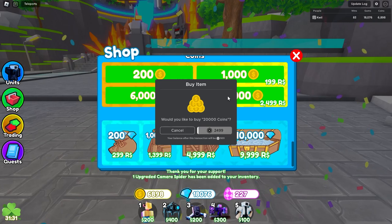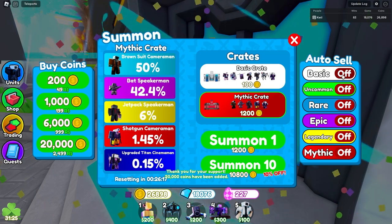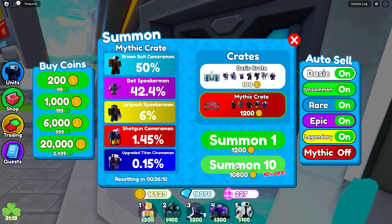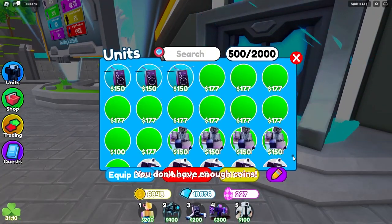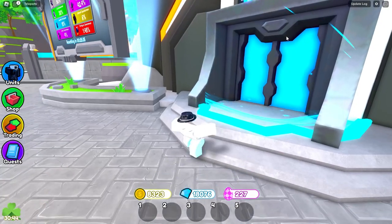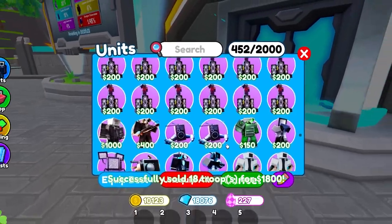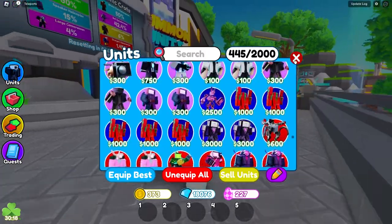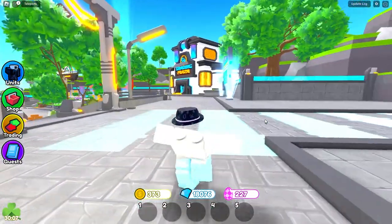To finish off the video, I'm going to buy another 20,000 coins and open the brand new mythic crate. Let me auto sell everything but mythic. As expected, I did get a mythic, and we got another mythic. We don't have enough coins — I have to sell some stuff, even some legendaries and DJ speaker men. One more summon — give me the godly. I didn't get anything, but we did get a few mythics. If you enjoyed this video, make sure to like and subscribe because we're trying to hit 100,000 subscribers by end of the year. See you in the next one.